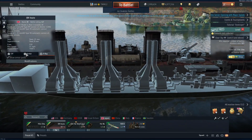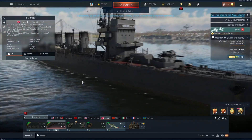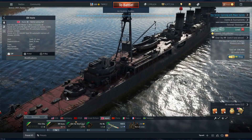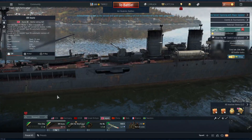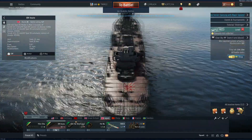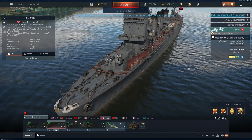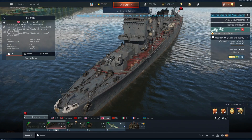For Japan, they get another light cruiser — the Isuzu. I believe it's a Nagara class or Kuma class. It's an interesting loadout. I've never seen a Japanese cruiser with dual guns like this — I always thought they were single turrets, but I'll have to look more into that.